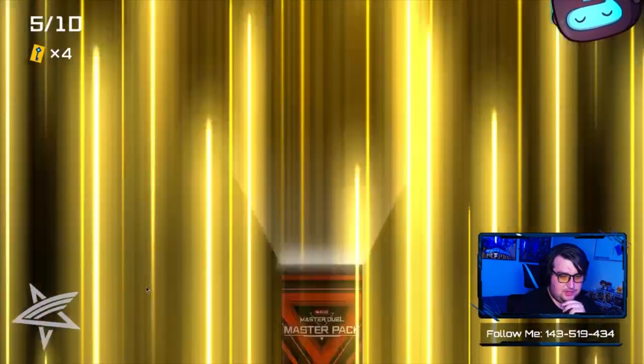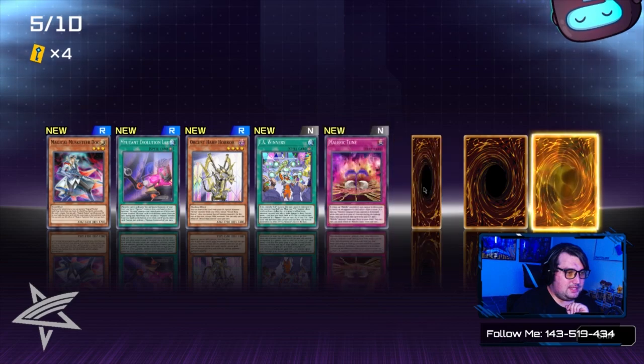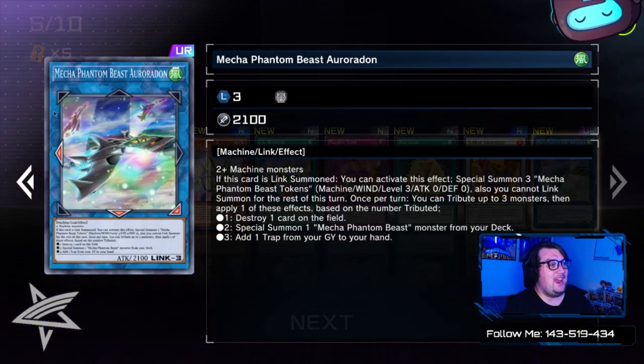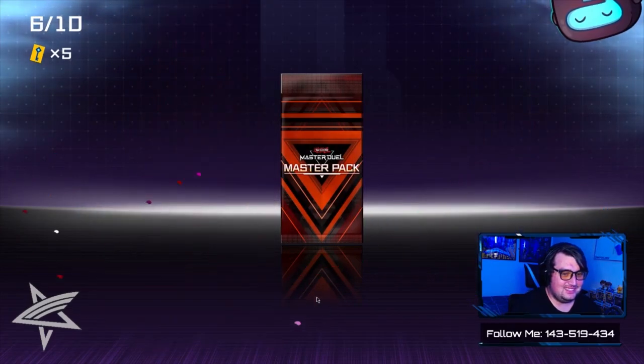It's still dumb that Exodia pieces are still legal because people abuse it. Yeah, it can be really dumb. Oh, that's great — Mega Phantom Beast Auroradon, which is a very good card for a certain Wind deck I play. Cough cough, Speedroids.